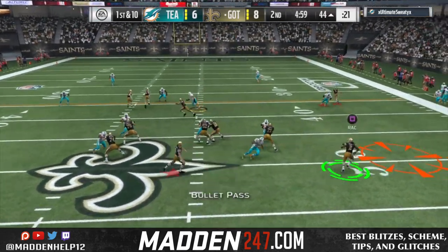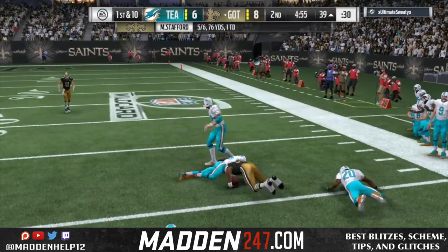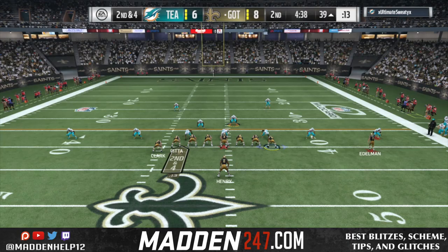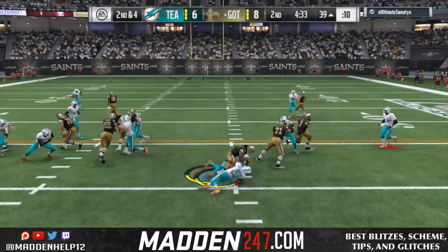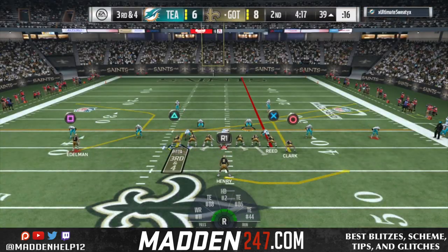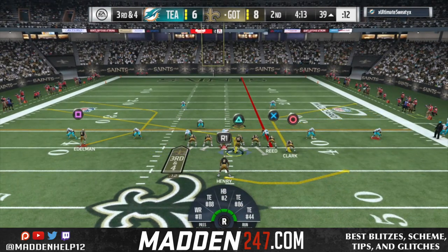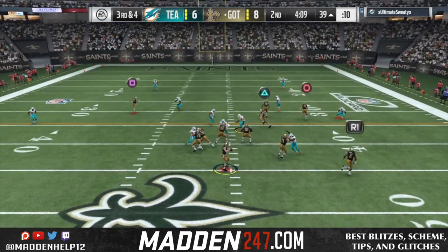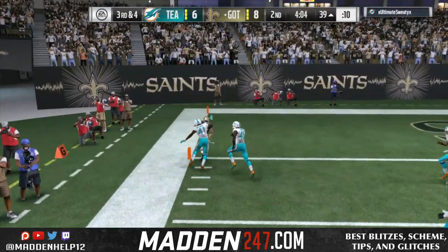Here I'm watching his guy blitz free off the edge, so I just dump it to the running back on the swing route — just adjusting to my opponent, seeing what he does and trying to counter it. We're trying to pound the rock again but he gets lucky block sheds. Sometimes you just have to accept that in Madden. He was playing cover two, but he goes to a hard flat and we're able to hit the corner for an easy touchdown.